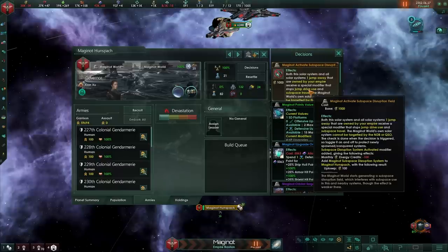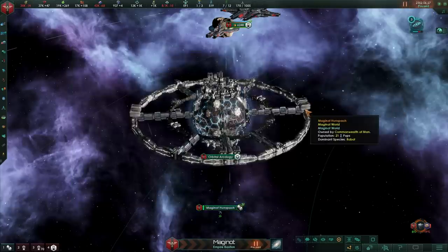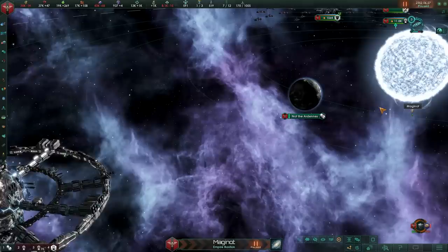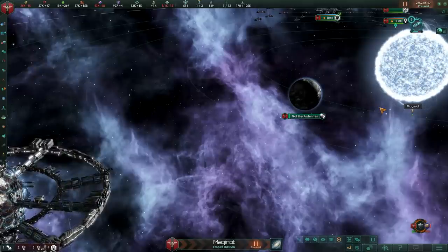It will cost you a certain amount of energy a month, but nobody's going to go anywhere anytime soon — they will have to go through this monstrosity. So how do we actually build one of these? Well, I have prepared a little planet over here called Nutty Ardent that I will use to show how you can build one. Let's dive in, shall we?